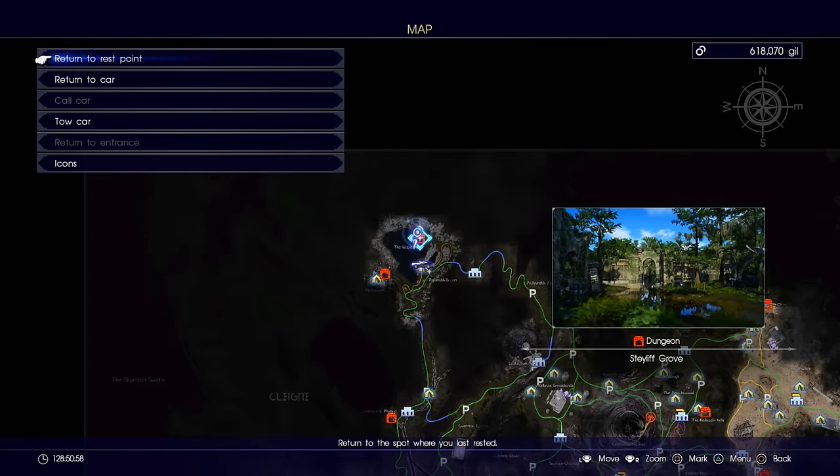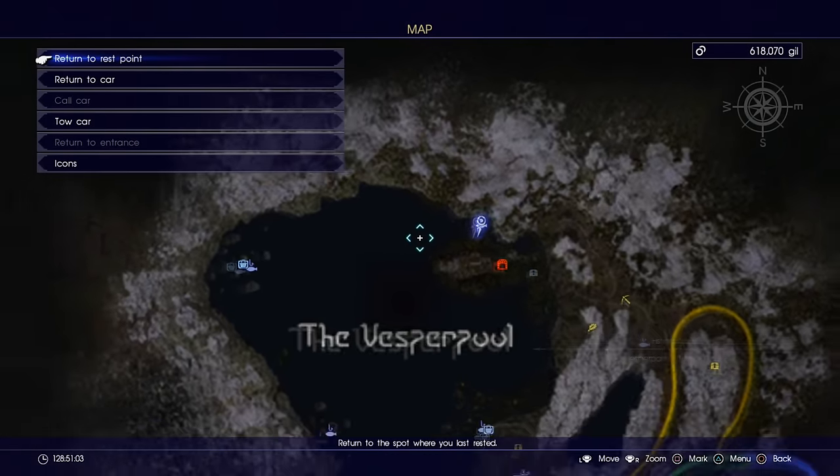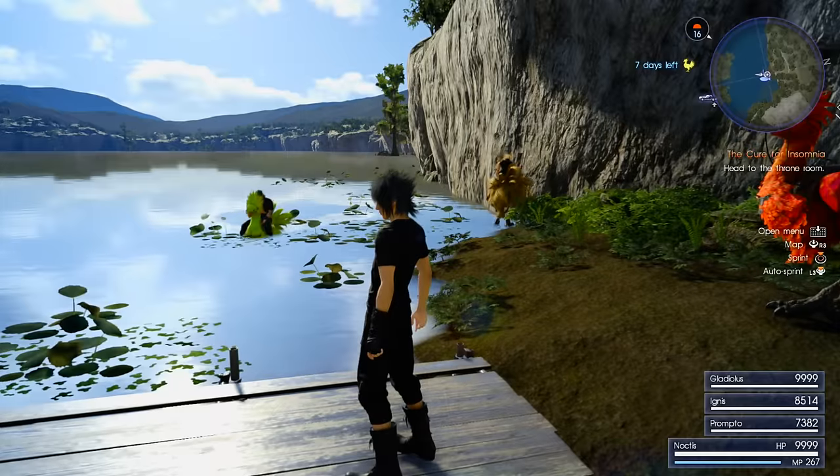Anyway, those are the three secret fishing spot locations in Final Fantasy XV — at least at the Vesper Pool. I remember there was one more kind of secret one in one of the caves, though I can't remember if it was Daryl Cavins or one of the other ones. But I hope you enjoyed this video — don't forget to stick around for more Final Fantasy XV content, and we'll see you next time.